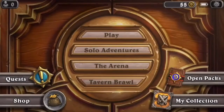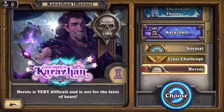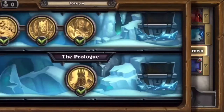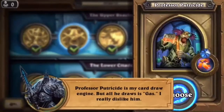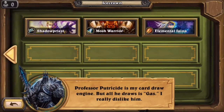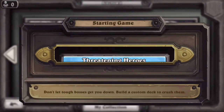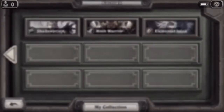Week two is here and Icecrown Citadel has opened up the second wing, so you can go in and fight the next three bosses. The second boss you face is Professor Putricide, and he has three abilities depending on how much armor and health he has: the first is that secrets cost zero, the second is that weapons cost one, and the last is that all cards cost five mana to play.